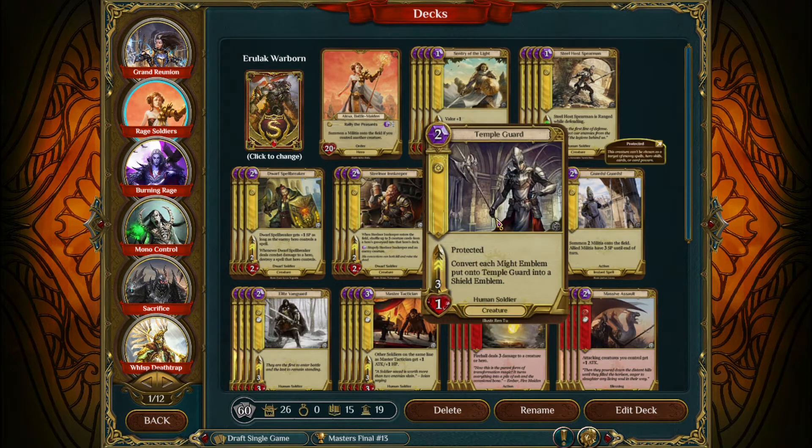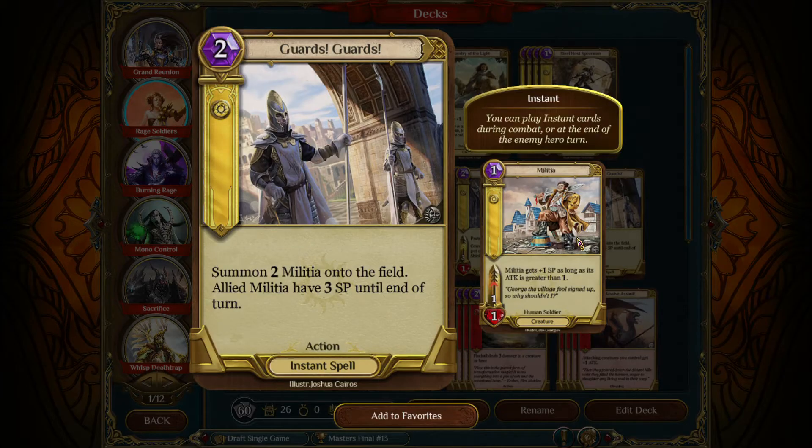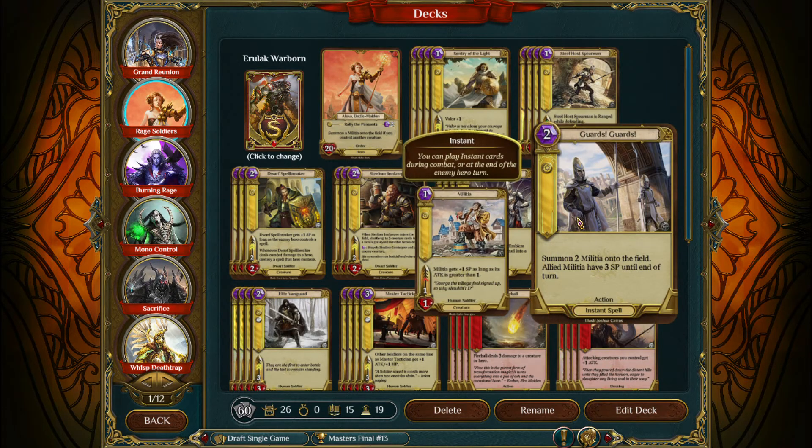You absolutely need four Temple Guards — that's key. The other two-drop that's not a creature is Guards Guards, and you need four of them. You may think you don't need four, but you do in this deck. This is a straight-up aggro deck. Guards Guards is going to swing tempo for you against several lists, specifically Rage Rush, and gives you the ability to swing in for a lot of damage unexpectedly. It's a card you hold and usually play at the very end of your opponent's turn.